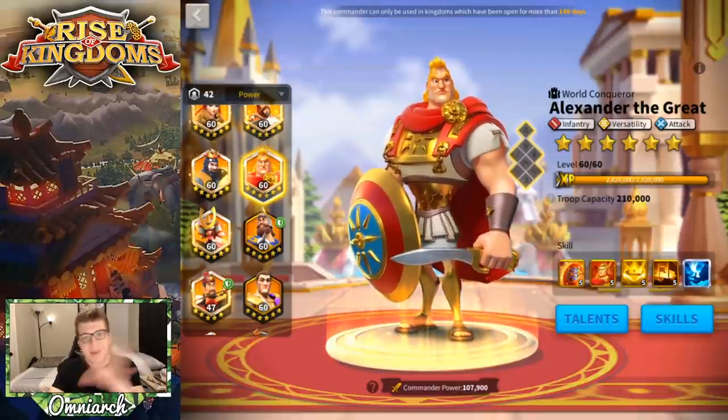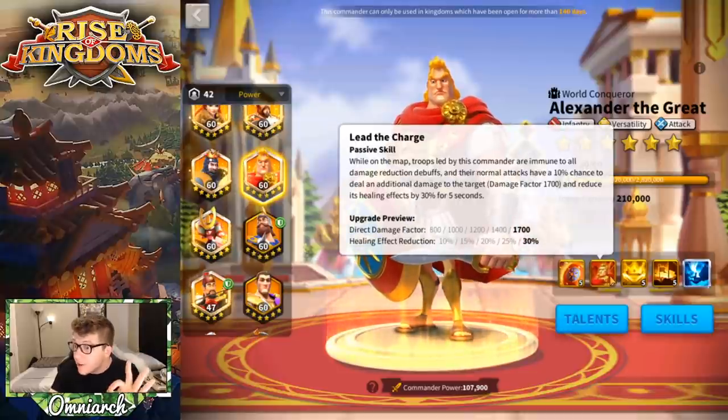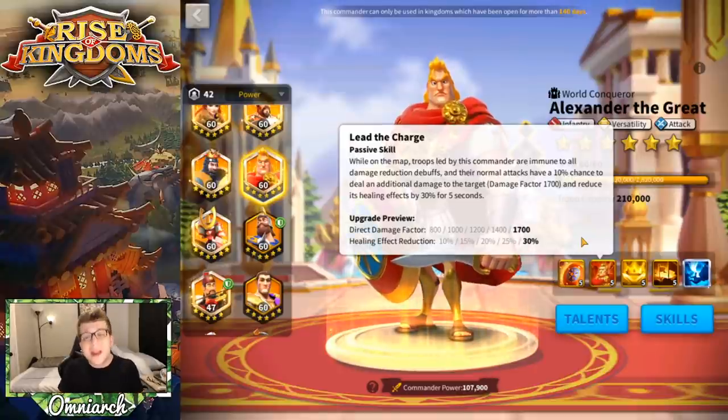Max the first skill before moving on. The second skill, Lead the Charge, is incredibly good. While on the map, troops led by Alexander are immune to all damage reduction debuffs, and their normal attacks have a 10% chance to deal an additional damage factor of 1700 to the target and reduce its healing effect by 30% for five seconds. This skill needs to be dissected carefully.